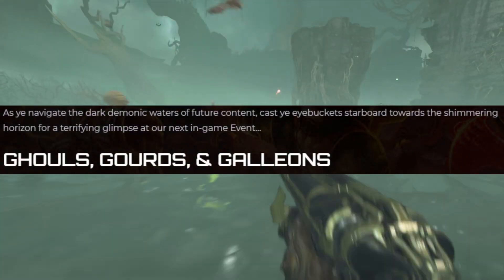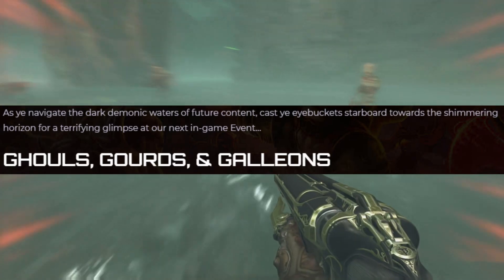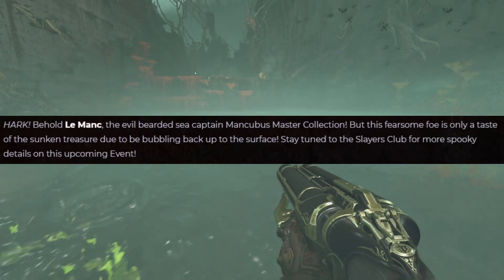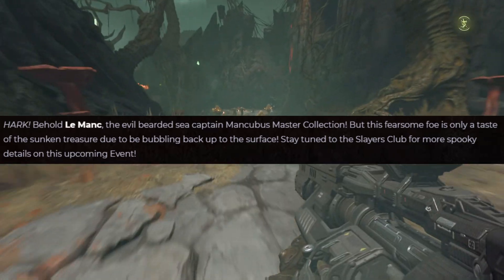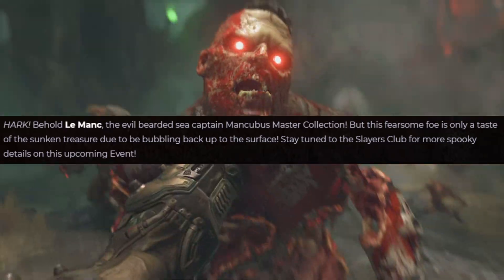As you navigate the dark demonic waters of future content, cast the eye bucket starboard towards a shimmering horizon for a terrifying glimpse at our next in-game event: Ghouls, Gourds and Galleons. Hark, behold Mank — the evil bearded sea captain Mancubus master collection. This fearsome foe was only a taste of the sunken treasure due to be bubbling back up to the surface. Stay tuned to the Slayers Club for more spooky details on this upcoming event.